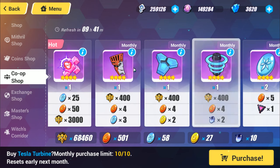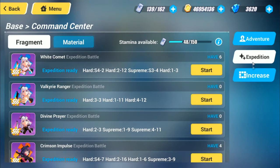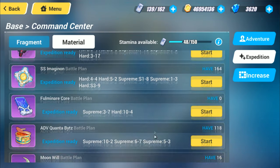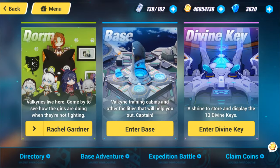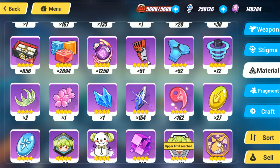Of course, you can also get 4-star materials through the story mode. When you go to the base and then go to Expedition Battle, there are materials you can get there. However, sometimes it's not efficient to use your stamina on those materials — I recommend using your stamina on fragments instead. To summarize: you can get these materials from the storyline, the base section, the co-op section, and the open world section.